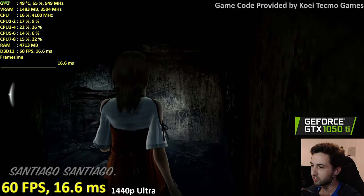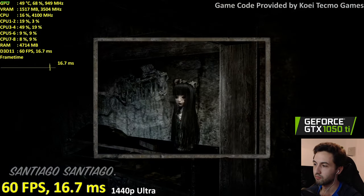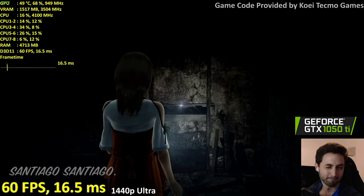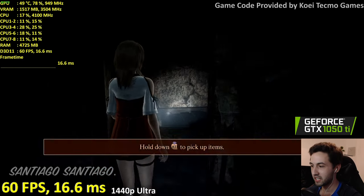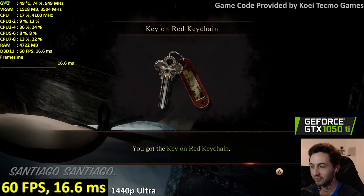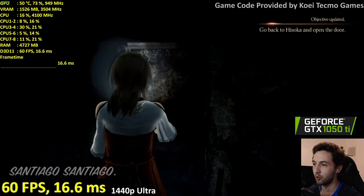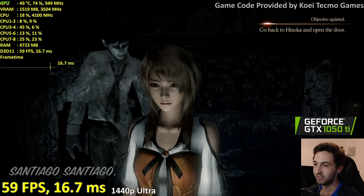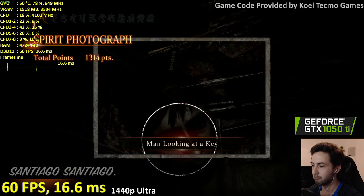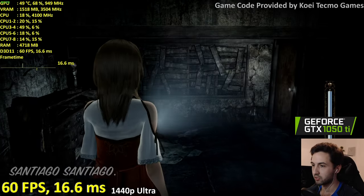Okay, open the door — the character opens everything so slowly for dramatic effect. I can sense the jump scare coming. Watch out — there you are! Hello! I messed up looking at the key, but that wasn't so bad.